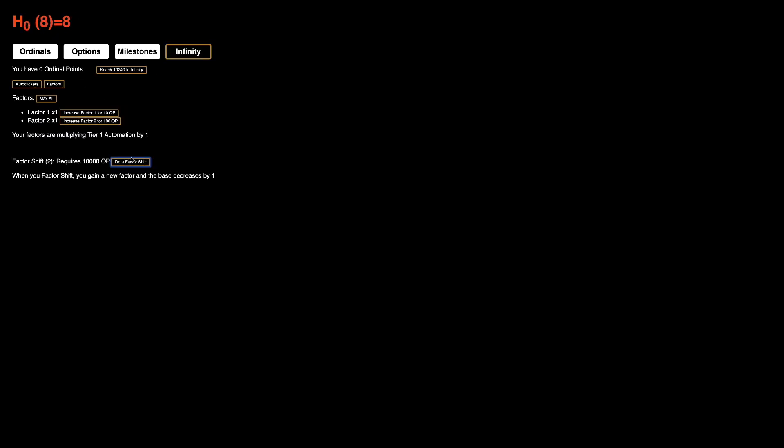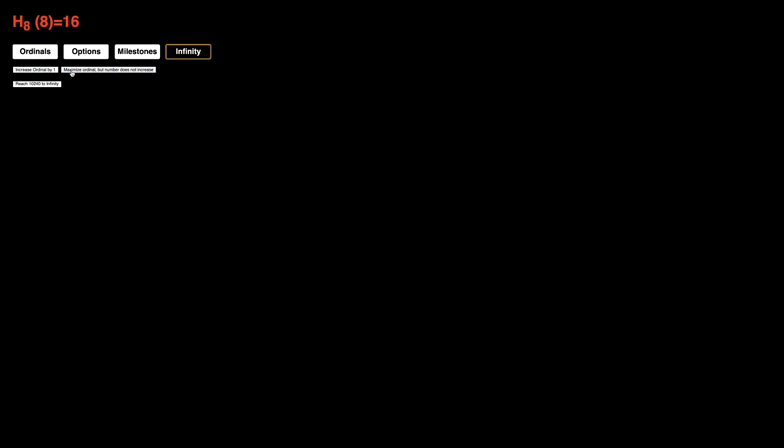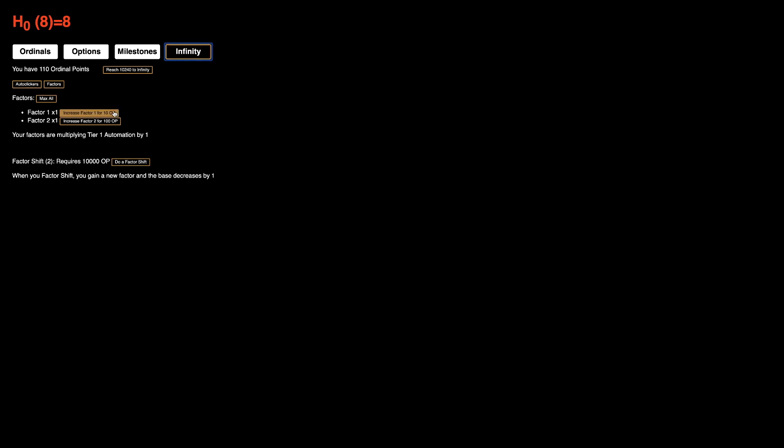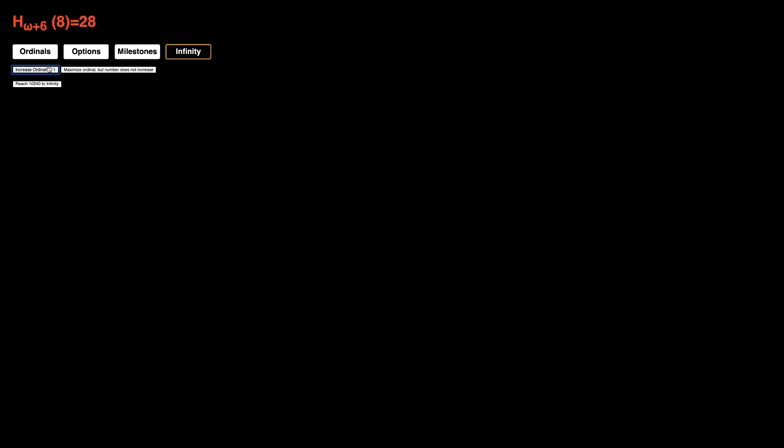1,000 ordinal points — another factor shift, which is going to allow us to get to base 8. This means it's going to go even quicker — now we only have to click 8 times. I'm just going to go for the same early strategy as before: get 110 ordinal points so I can get this and then the maximized autobuyer. Then I'm going to go for 300 ordinal points, which is going to allow me to get the autobuyer and two factors, which will really speed things up.